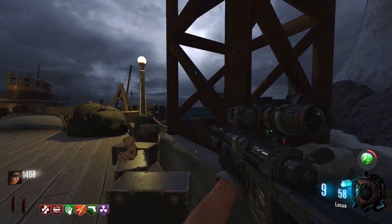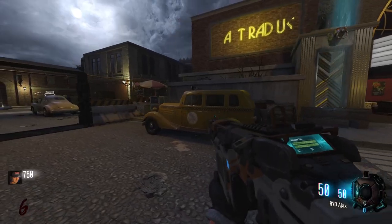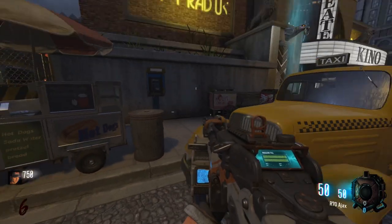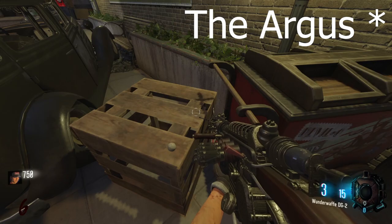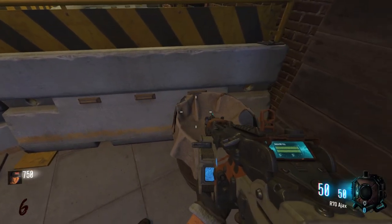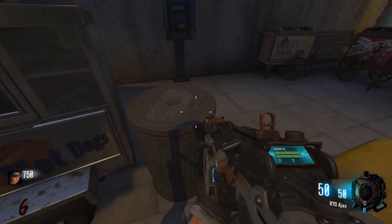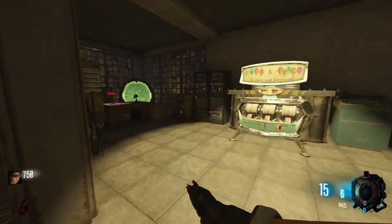Shooting all three cocoons will earn you a free random perk. Free gobble gum: on the street in front of the theater there are three gobble gums to collect — when you do, things are going to get a bit trippy. One is on the crate just over by Juggernaut on the right-hand side. One is on top of the barrel on the left-hand side of the auto shop. One can be found to the left-hand side of the theater, just by the mystery box.